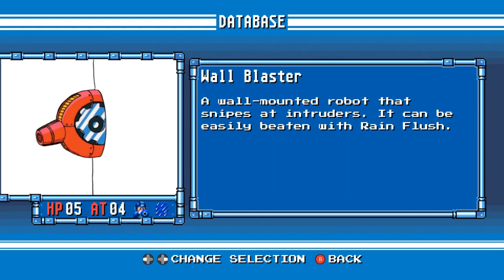Wall Blaster. A wall-mounted robot that snipes at intruders. It can be easily beaten with Rain Flush.